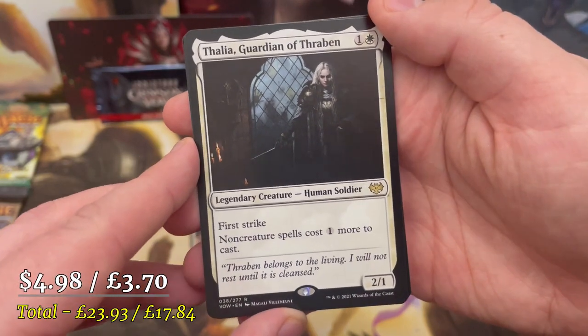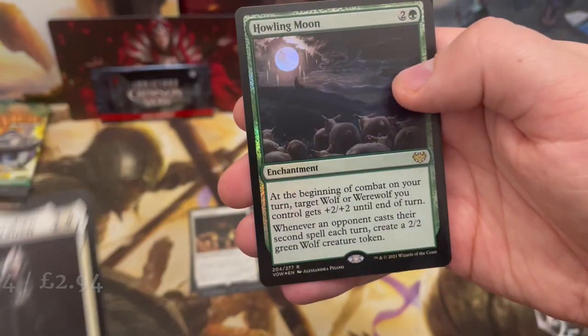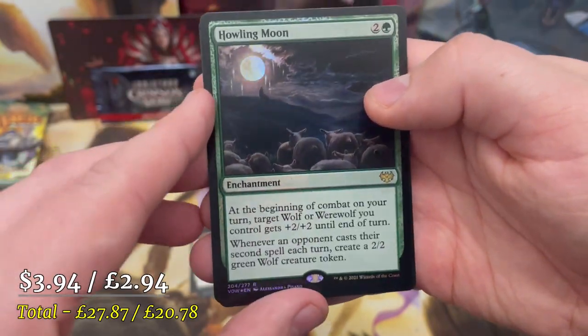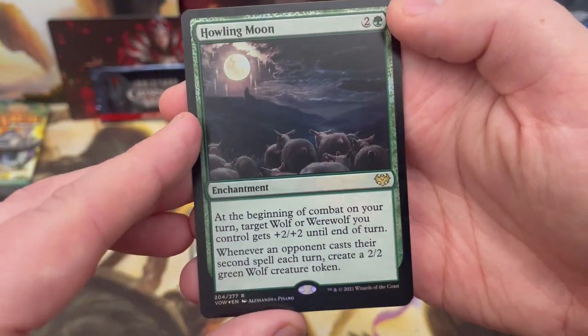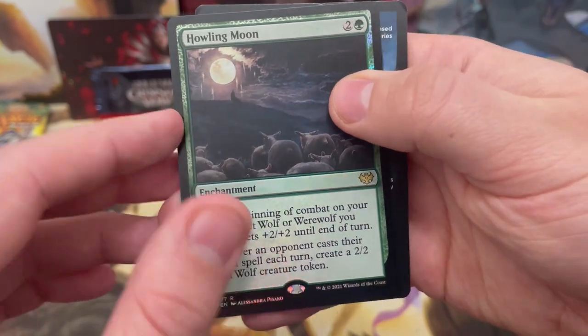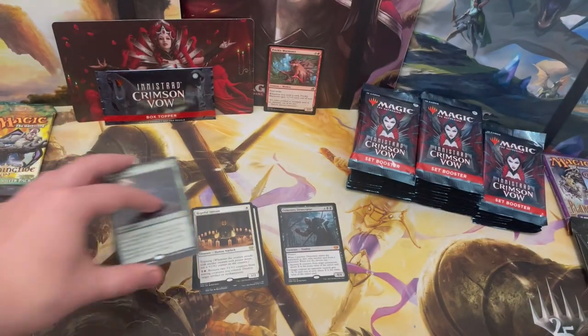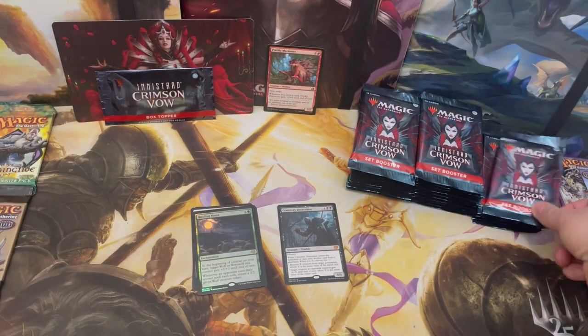Next rare is Thalia, Guardian of Thraben — first strike, non-creature spells cost one more to cast. Love that card; it'll see a fair bit of Commander play. And Howling Moon for a double-rare pack, to boost wolves or werewolves and make a little army.